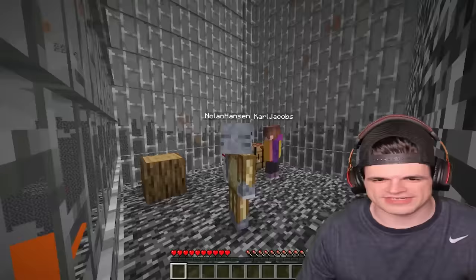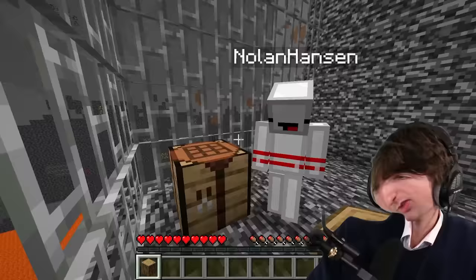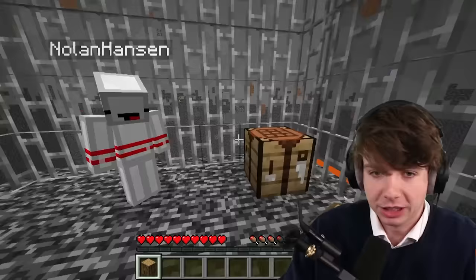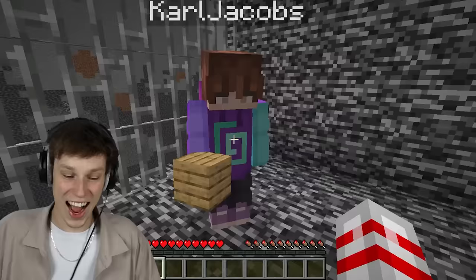I've never solved a puzzle before. Neither have I. You picked the wrong people. Wait, did you just break that block? Yes, I did. What do we do with it? We're supposed to get up to this hole, I think. We have to be careful. If I craft this wood, now I can't change it back. How do we know that was the right decision?